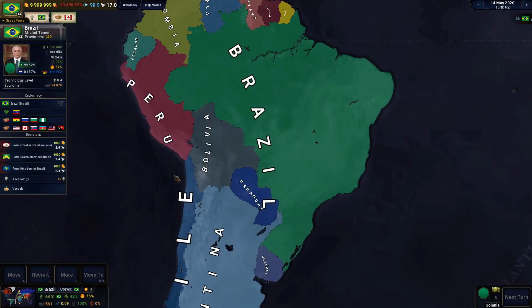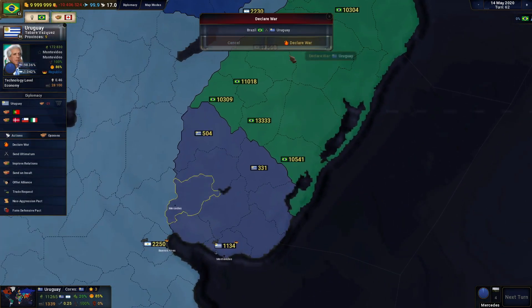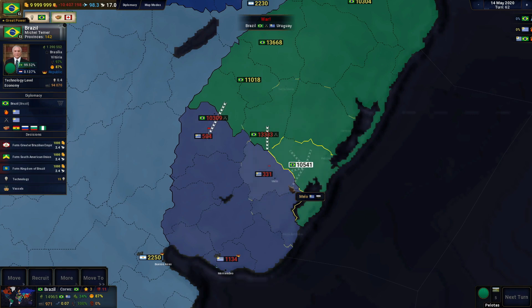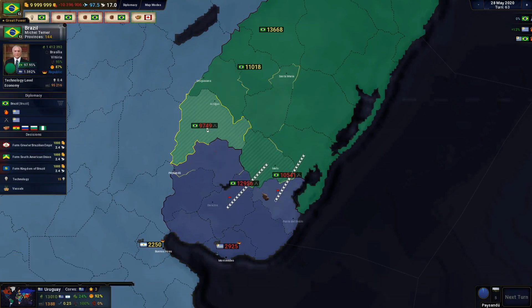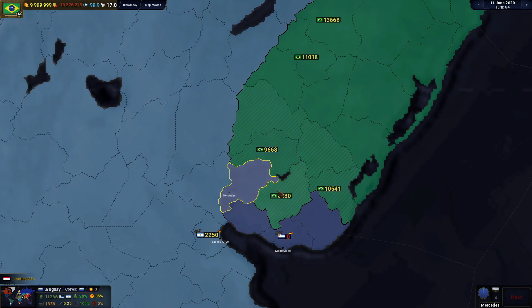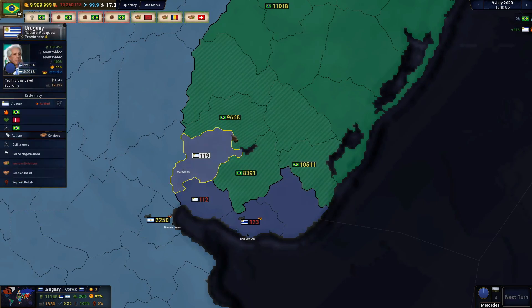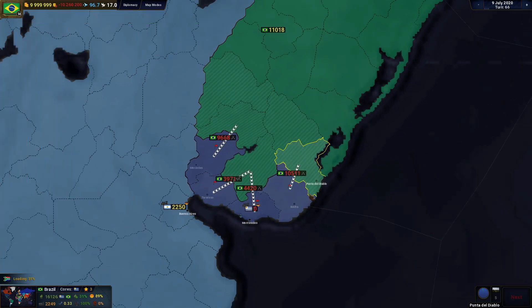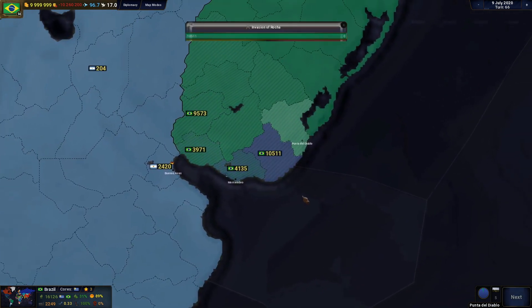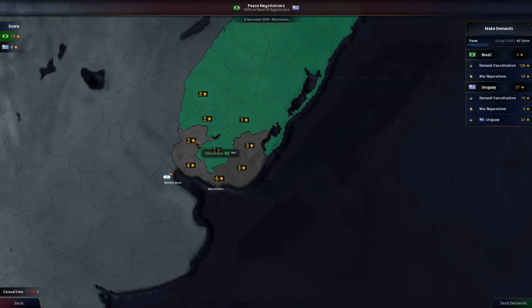So first thing we're gonna start off with is by invading Uruguay here. Let's quickly take these guys out and then we can focus on Argentina right after. And that's little Uruguay down — absolutely perfect. Let's annex them.